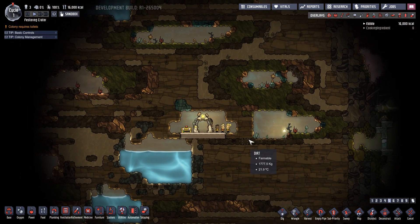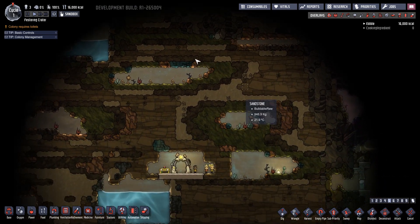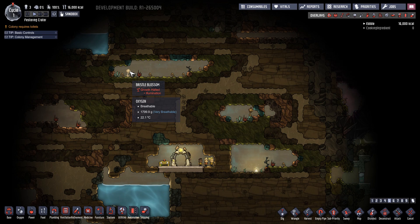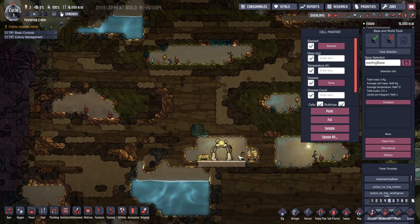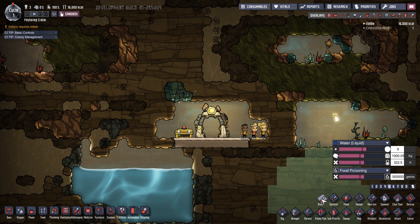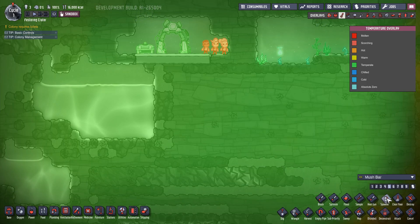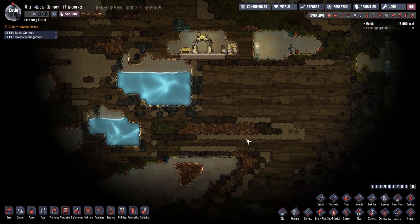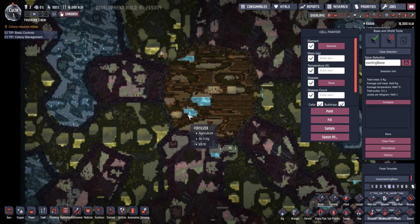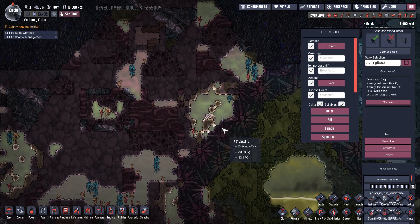Here we are in a new game — a normal start — and we have a sandbox option up here. I'm thinking of putting together a separate video going over sandbox, because there's so much in it. It's replacing the old debug menu. They've made it easy with a sandbox menu where we can brush, sprinkle, flood, grab samples, use a heat gun to change temperature, spawn things in, and clear or destroy stuff. We'll use this to look around and find new creatures in their natural habitat.